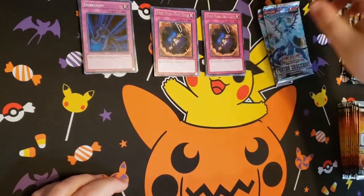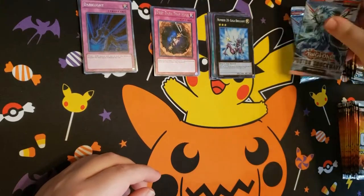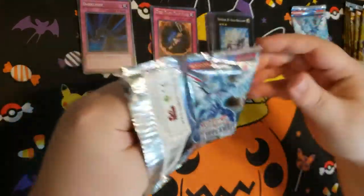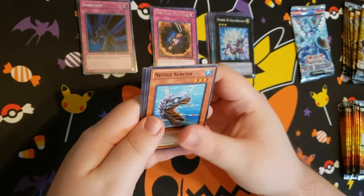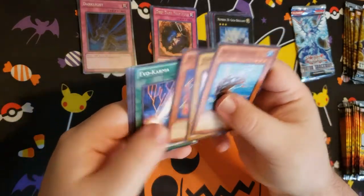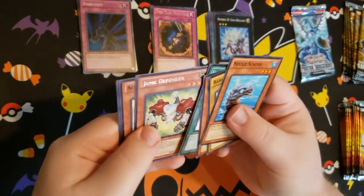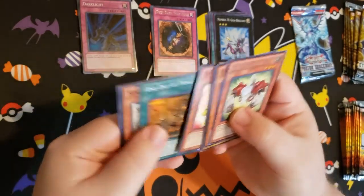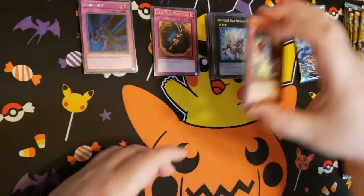Got some cool stuff here too. Deep Dark Trap Holes — let's get that shiny on top. Very cool. Don't embarrass me, pack. Familiar looking Needle Fish. Junk Defender — very cool. No holo again. Yeah, not guaranteed, but when you do see a holo it's pretty cool to see them. Not bad.